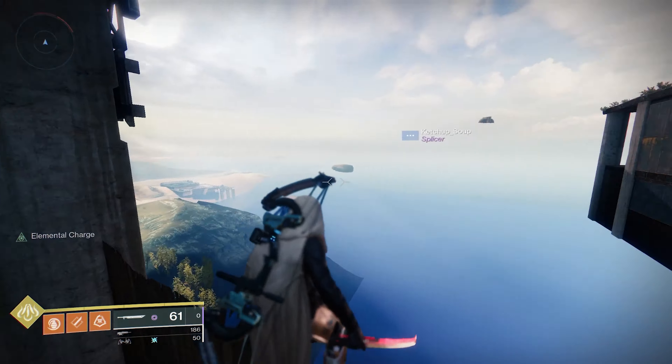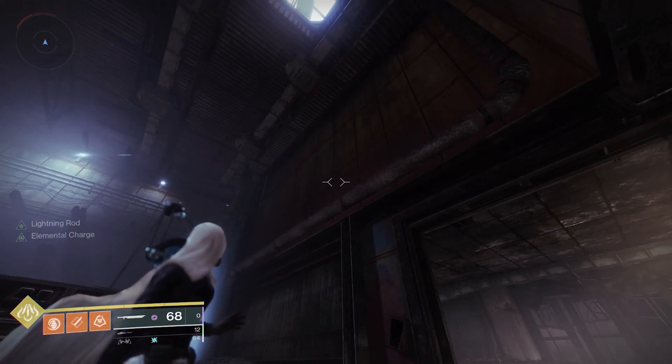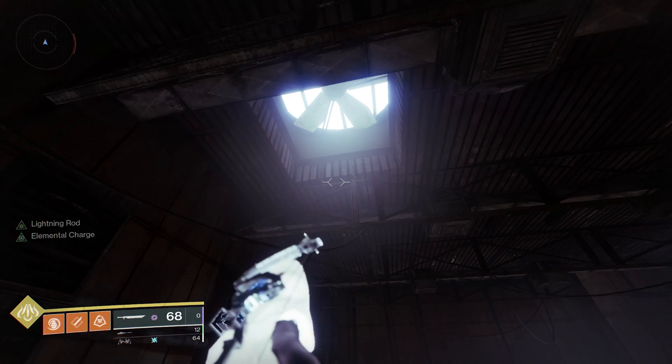If you enter the Lunar Complex from the Moth Yard side, you'll end up in this room rather quickly. Looking up, you will see that there is a fan with some sunlight. Typically, this means there's a hole you can get out of, and in this case, there's definitely a hole you can get out of.